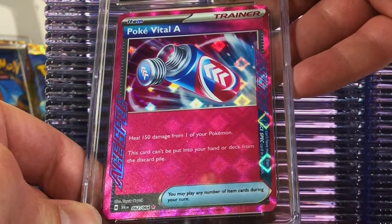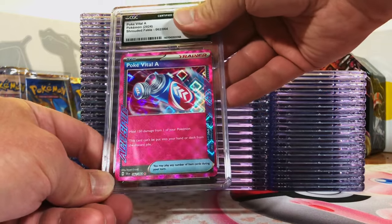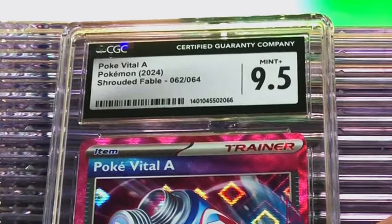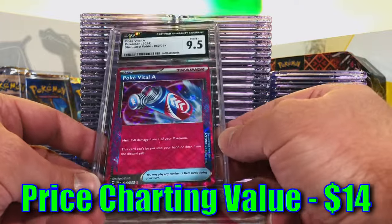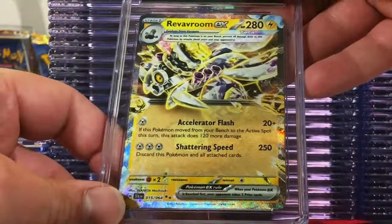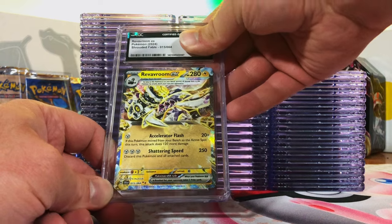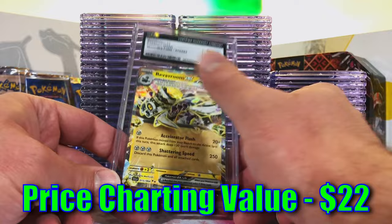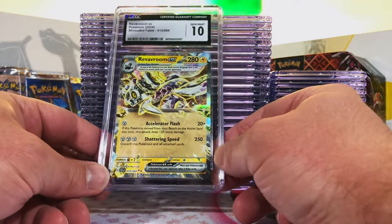Holo Veil, A-Spec Rare from Shrouded Fable. You know I love those A-Specs — I think this one might be a 9.5. Yep, guessed right, 9.5! Just love that diamond holo pattern on these things. Reviravroom EX Double Rare from Shrouded Fable — I'd say this one's more of a nine. Gem Mint 10! I love these Tera EXs and the type-changing mechanic — just something about them.